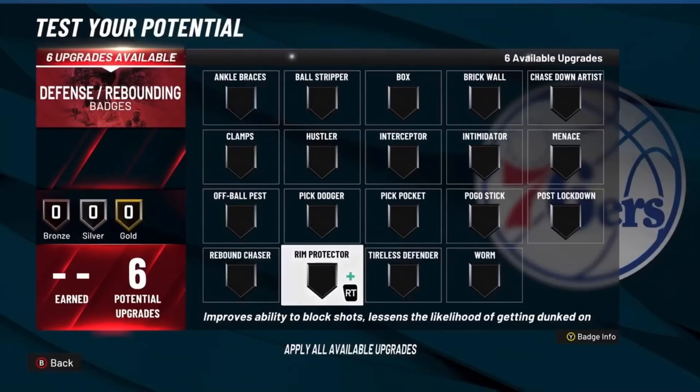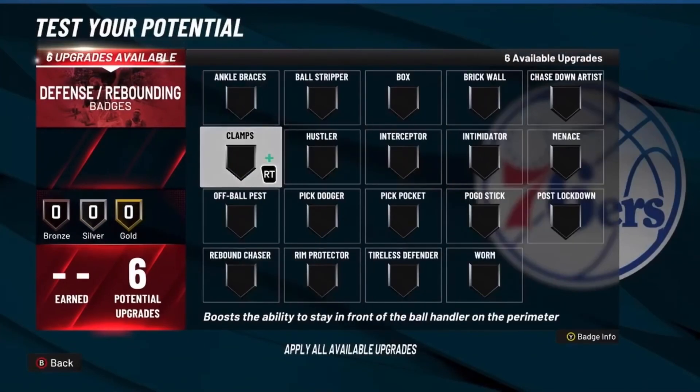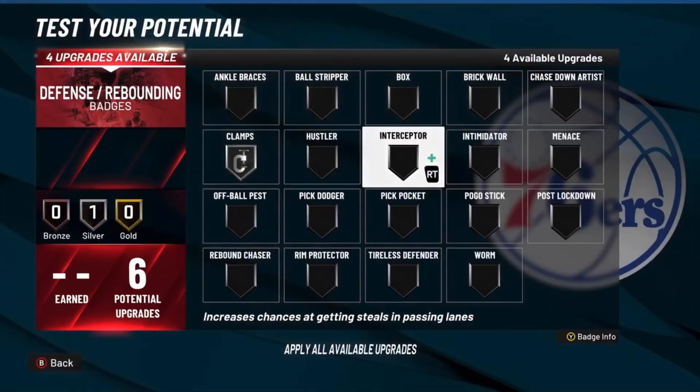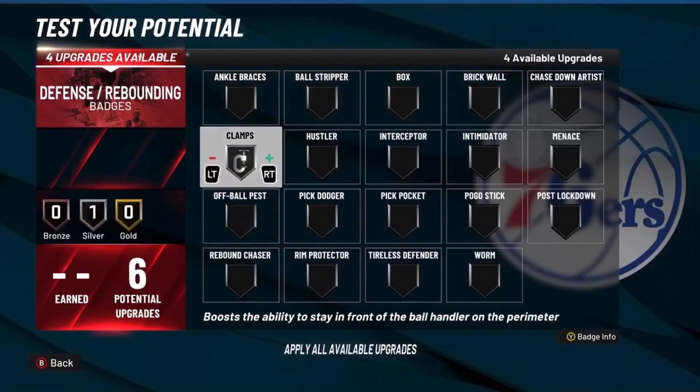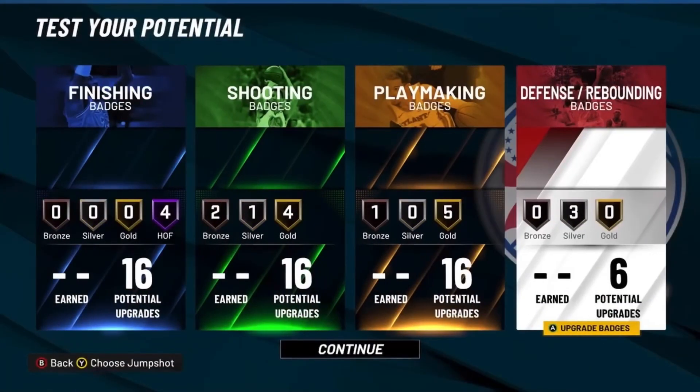For defense, you know the six defensive badges you need on a guard — Clamps is really essential, even on the 3s court. If you're playing on the 2s and you need to guard guards, clamps is key. Then go Intimidator and Pick Dodger. That's the full build — if you liked the video, make sure to like, subscribe, and comment. Let's get to 1,000 subs. This is Zerball, peace.